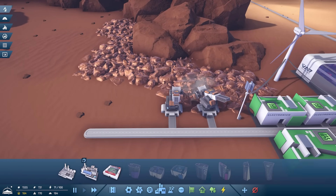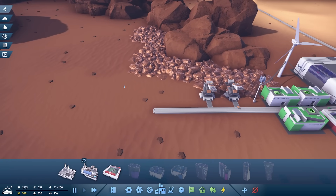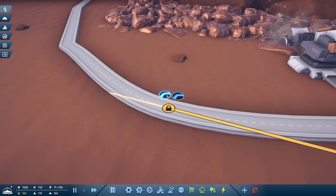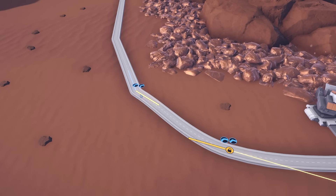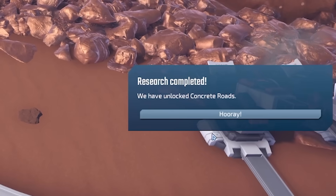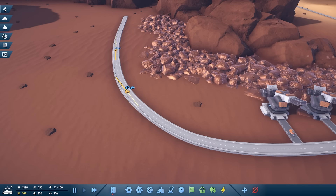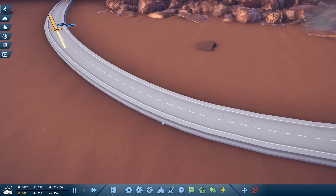Back over here we can probably do with some more copper production. Why not - I could even do a road down that way. We'll just do all the copper. This looks terrible to start with but do not fear because I can click on these and click this and it makes it a curve. I love that - curvy roads.